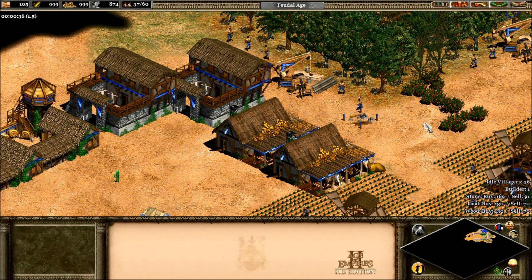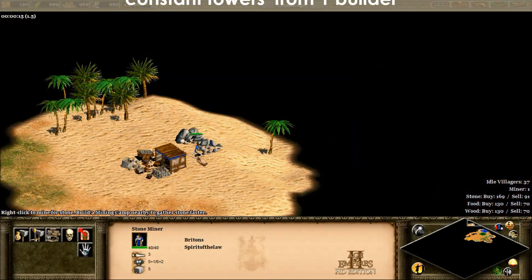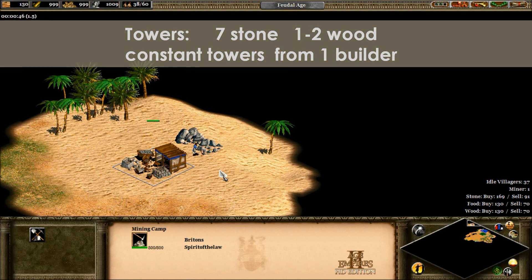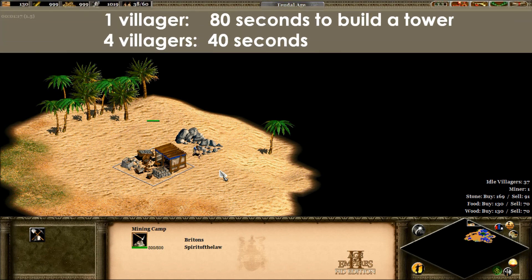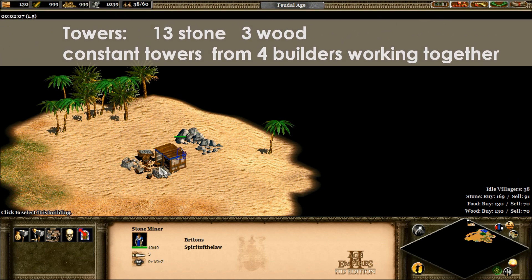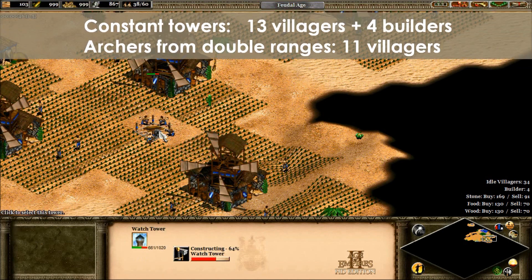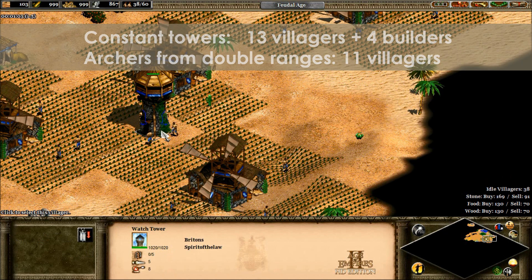Now here's an unusual one — what about sustained tower construction? One villager takes 80 seconds to build a tower, or 94 stone per minute to sustain. A villager collects 30 stone in 2 minutes, so it should take 6.3 villagers on stone to keep tower production by one villager constant. If you assume 4 villagers building a tower together, they take 40 seconds — only twice as fast as one villager — so they would need 12.6 villagers on stone to maintain that production. It's easy to see why tower rushing isn't super common at higher level games, because with 13 villagers you can probably put them to better use making actual units.